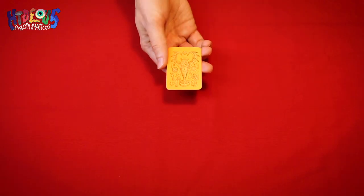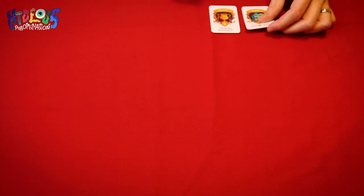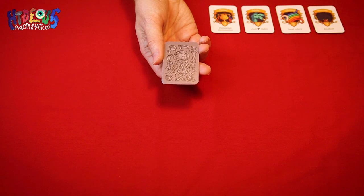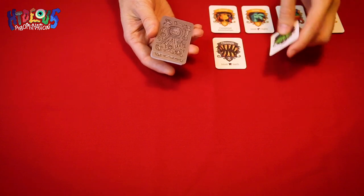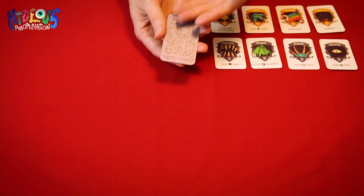To set up the game, first find these four unique grand prize cards with the gold back. Place these face up at the edge of the table out of the way but where all players can easily see them. Next, find this deck of ten awards cards with the silver back. Shuffle these and deal four face up next to the grand prizes. Keep in mind that these are randomized, so study what's on offer to inform your strategy. Return the rest to the box as you won't need them for the rest of the game.